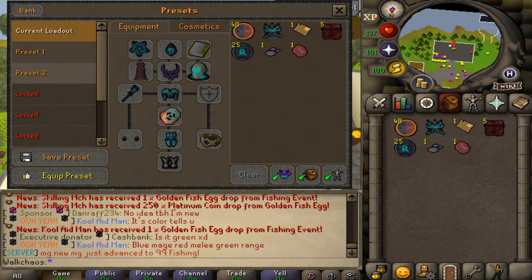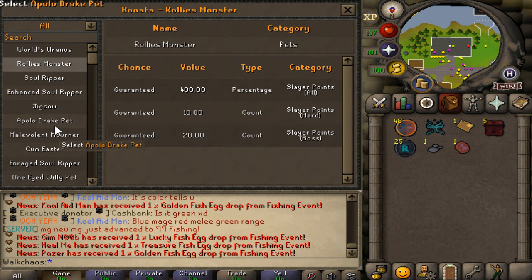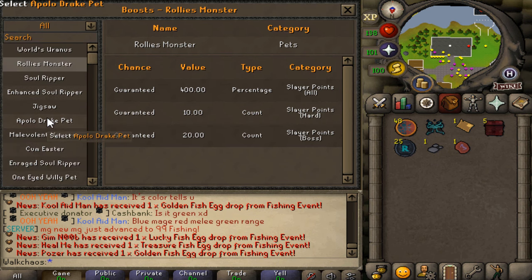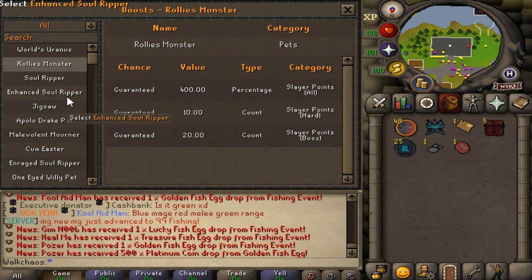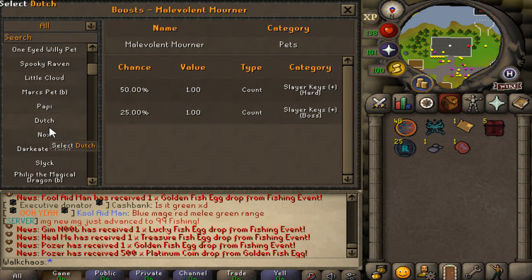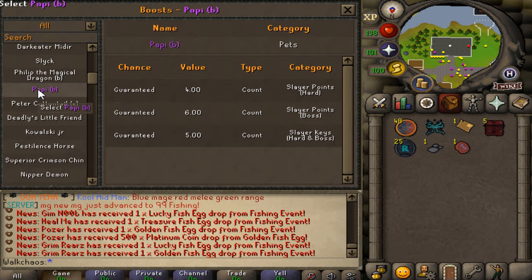Also new to the game is the boost interface — a brand new interface that allows players to check various boosts on prayers and gear. This interface also allows administrators to live-edit custom prayer items to add to the boost list. You can see all active boosts in one place — very clean interface.